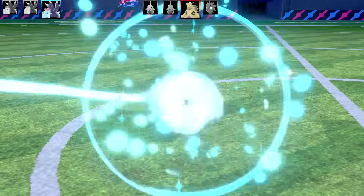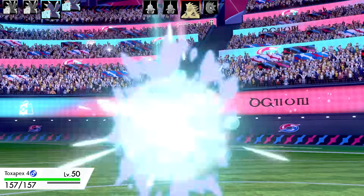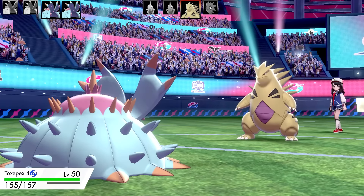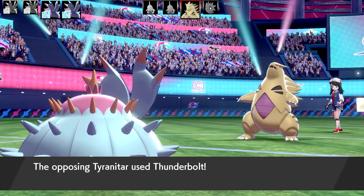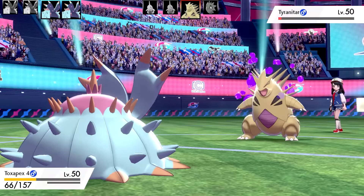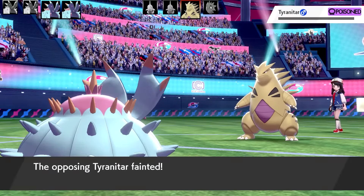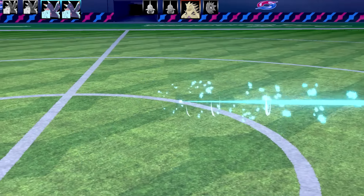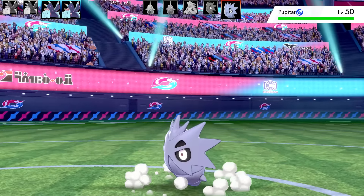It's going to be a double faint here - how about I swap that Toxapex out and go into another Toxapex. Toxapex number four - this was the Spit Up, Stockpile, Block, and Swallow set. I get hit pretty hard by the Thunderbolt there, but with all the bulk I've got in this Toxapex set I managed to live. This is a Max HP Max Special Defense set. I've got Limber as the ability and Normal Gem as the item.